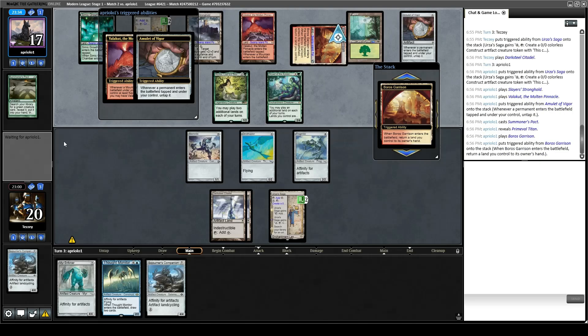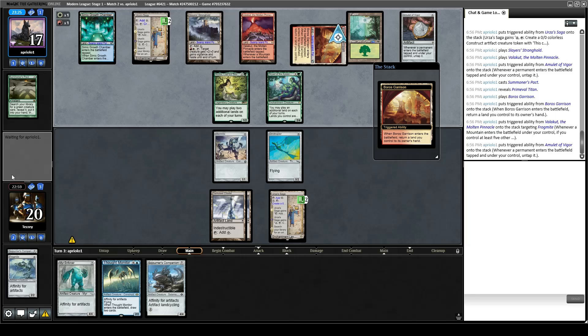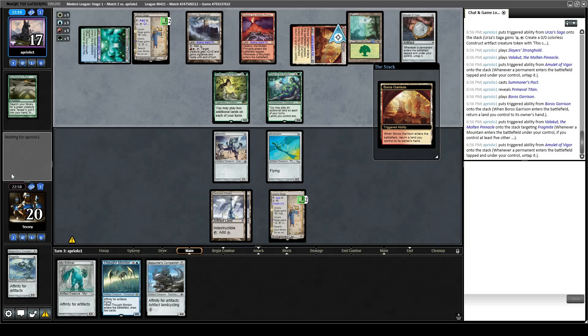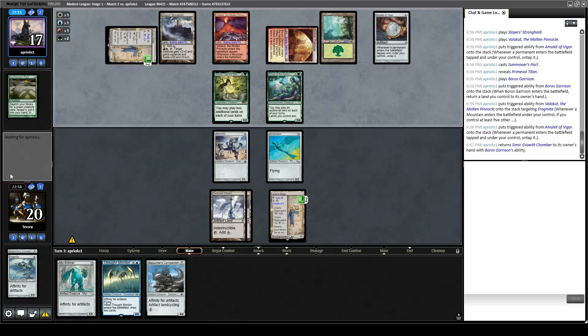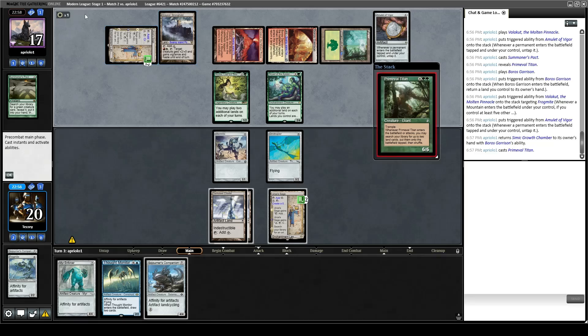They have Boros Garrison. They kill our Frogmite. They can just grab Valakuts and give their guy haste and get more lands, so let's just concede — no reason to wait around for that one. Sideboard against Amulet: bring in all the Metallic Rebukes, all the Damping Spheres, and Pithing Needle. Cut Thoughtcast, Thoughtcast, Thoughtcast, Relic, Relic, Nettlecyst, Mirror Enforcer, Mirror Enforcer.